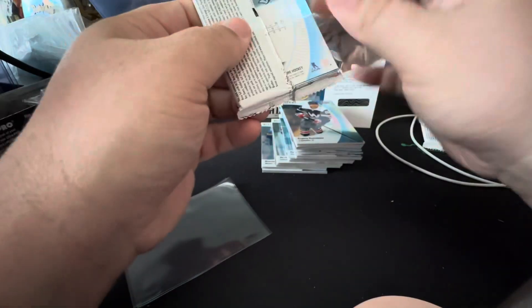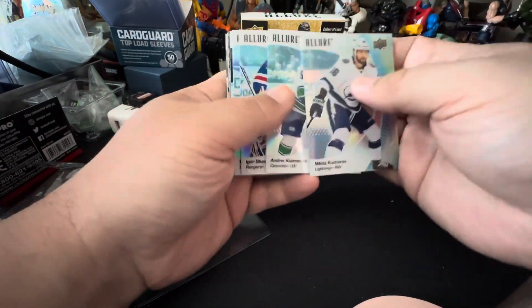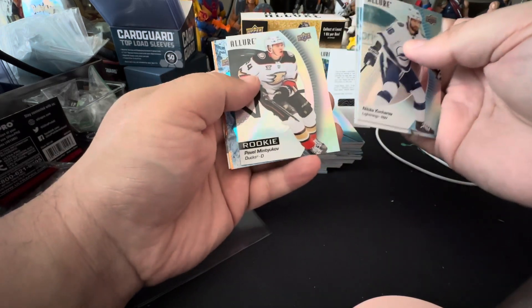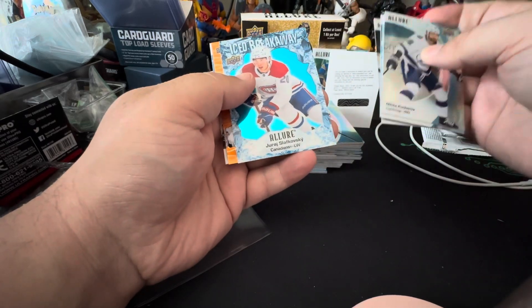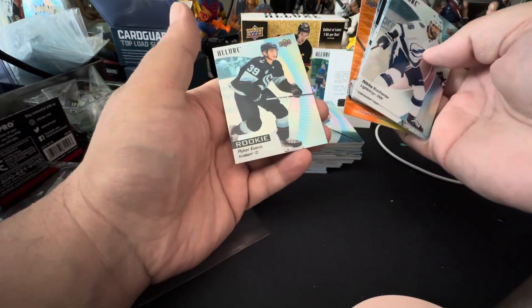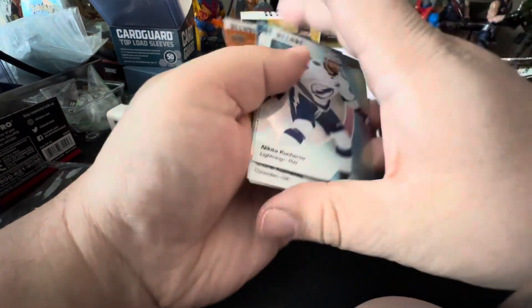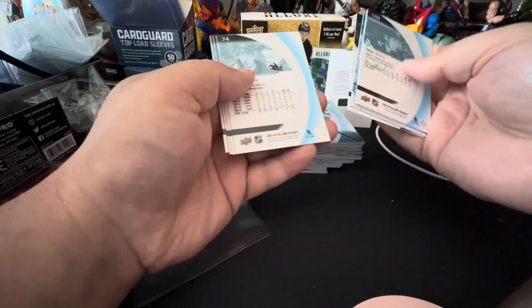Last pack. I still haven't pulled a Bernard rookie card yet — I've pulled his base card, I've pulled some variations. Shesterkin. Couture. We got a rookie. Pavel Michnikov on the Black Rainbow. We got the Ice Breakaway — Yare Slakoski. And Jeremy Swinman on the Orange Yellow. And then Riker Evans. I think I should have another numbered card — did I miss one? I'll have to look back through them.